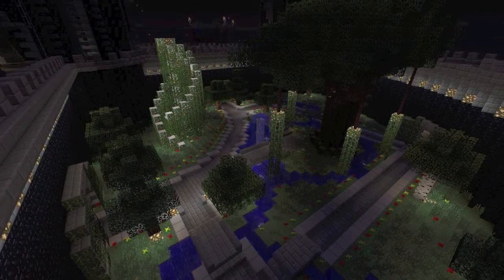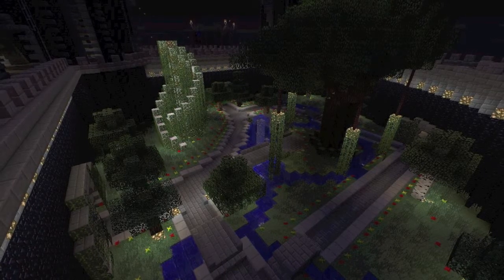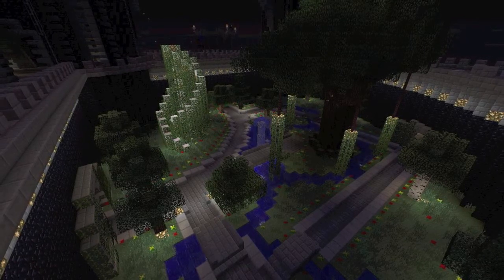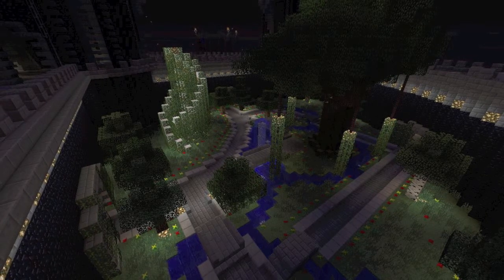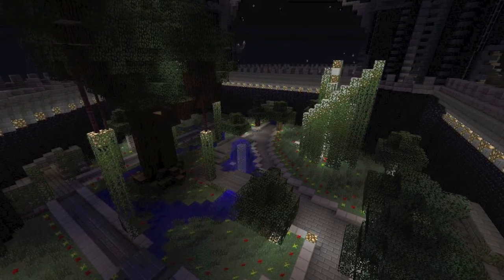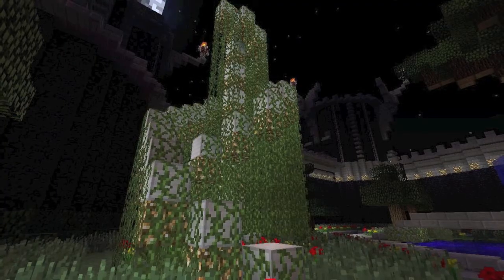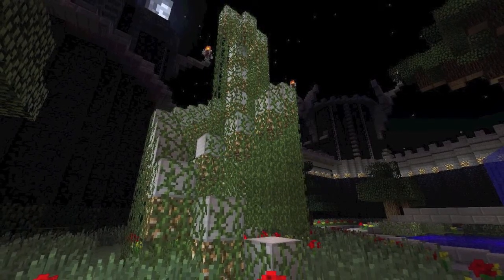This next picture is the garden district, which is one of the quadrants of the build. This is before upside-down stairs and before the height limit increase. It's a little garden area - I made a big tree and inside the big tree there's a secret entrance. You can go up through the middle of it and there's a little room up there. Here's another view with the sculpture - it looks really cool at night.